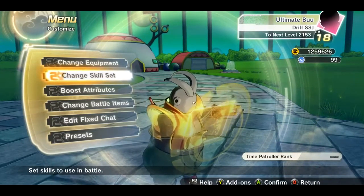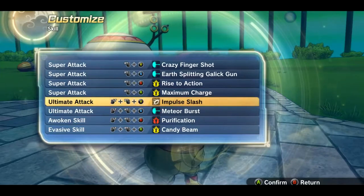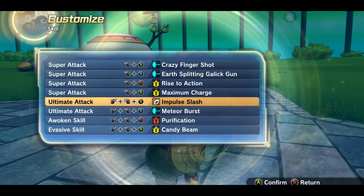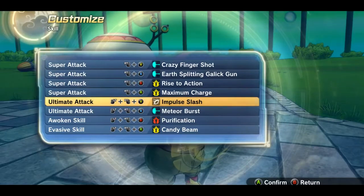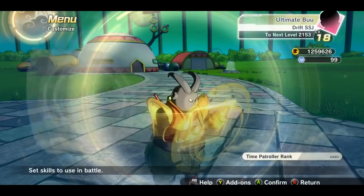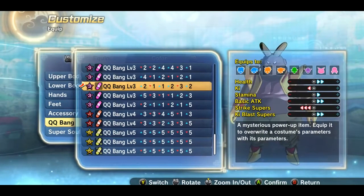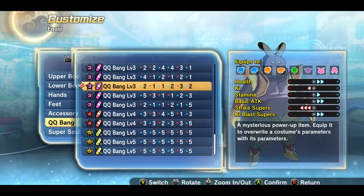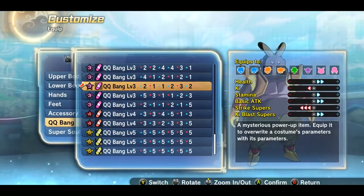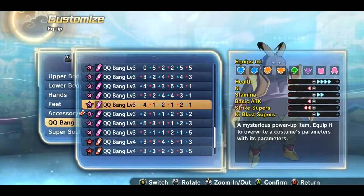I'm talking too quick, that's why I'm stuttering. So here we go — we're going to skills. I'm gonna show you my new move set. I had this Perfect Kamehameha because I started liking the old nostalgia look to my moveset, you know, going back to Dragon Ball. But I changed it back because of the QQ bang I created for this character — it's two in health, one in ki, one in stamina, and two in basic attack, three down in strike supers, and two up in ki blast supers. I sort of like it, but I think it's gonna change soon.